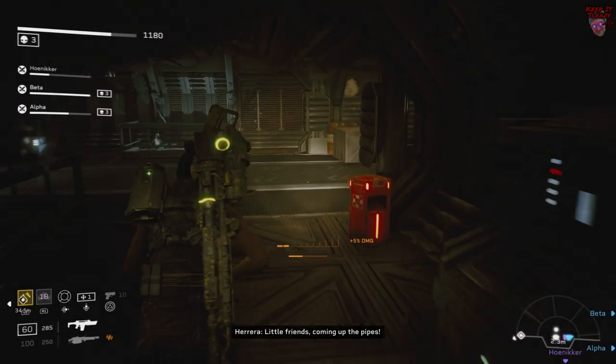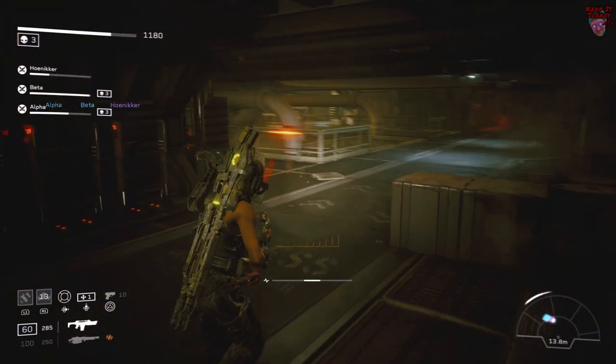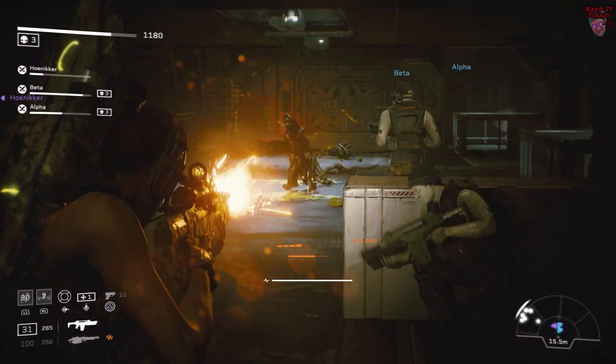Next, resist the urge to fight in the initial corridor because Xenos can actually spawn behind you. You want to run in here — that way you're safe from the back.